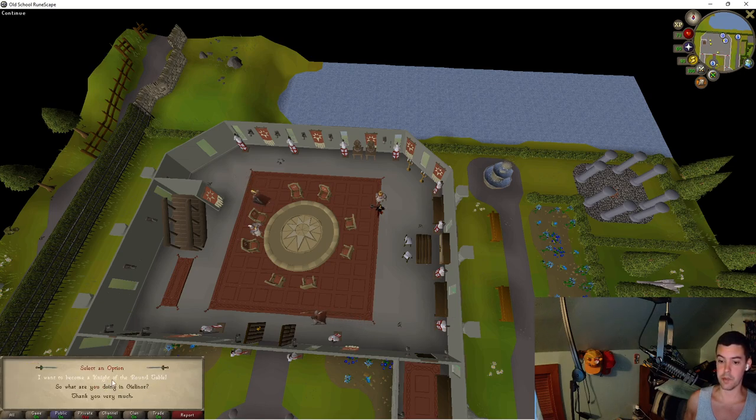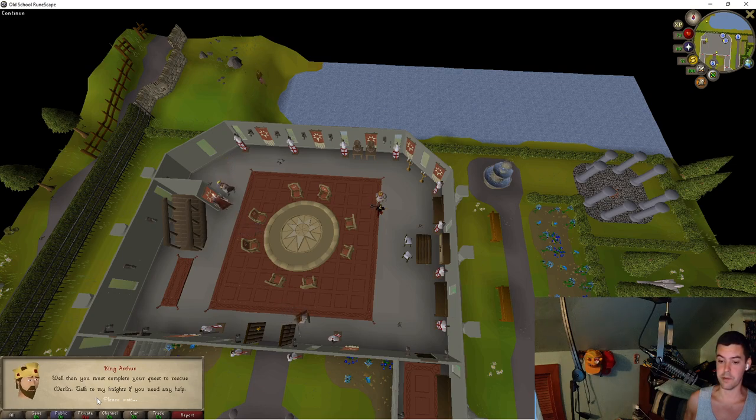I'm going to go into King Arthur's castle and speak with King Arthur at the top right to begin the quest. He says: 'I am King Arthur of the Knights of the Round Table.' I'm going to say I want to become a Knight of the Round Table, and he replies: 'You must complete your quest to rescue Merlin. Talk to my Knights if you need help.'